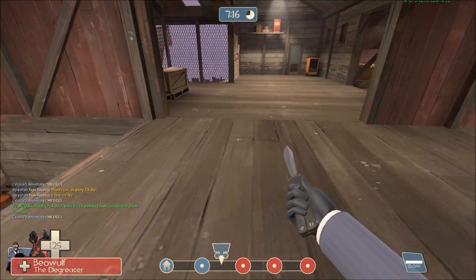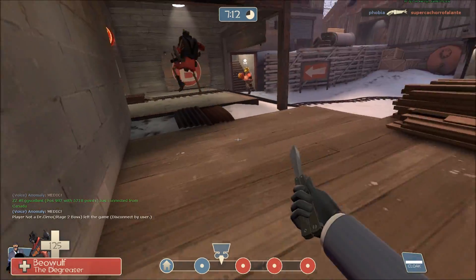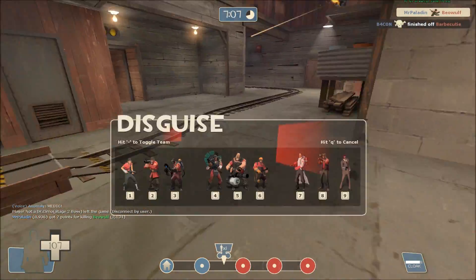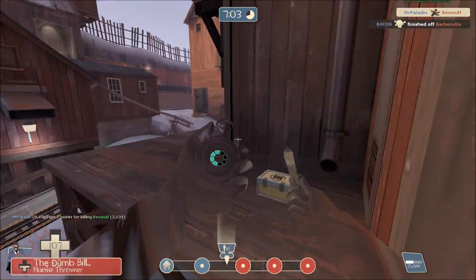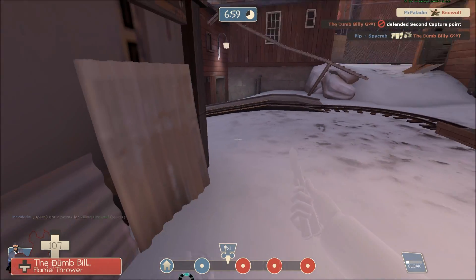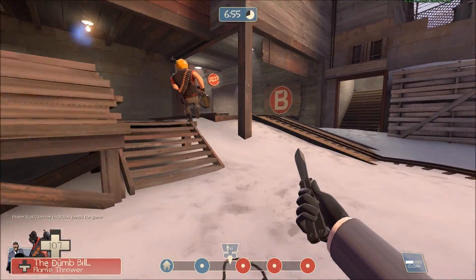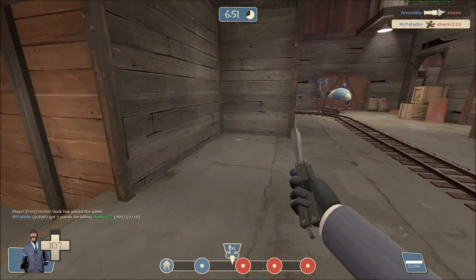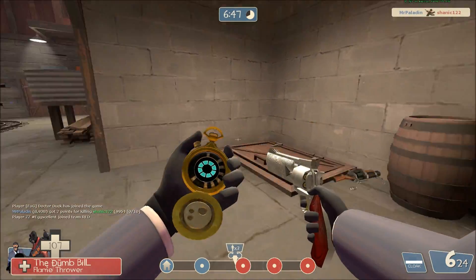Scout doesn't stop so I'll keep moving out. I see a Demo and a Heavy — Heavy's a higher target, don't care about the Scout. A low health Demoman takes some splash damage but I didn't get credit for that kill. I was running low on cloak there but fortunately the Heavy worked out which way he wanted to go before he could even spin up the gun. And that was a Tomislav too, so the spin-up should have been quick.